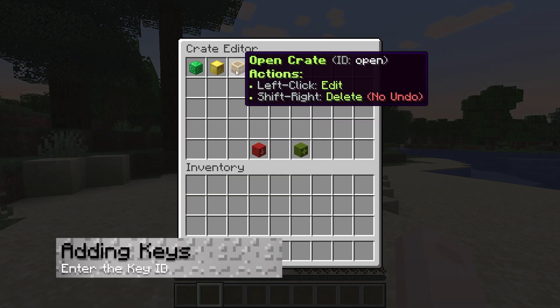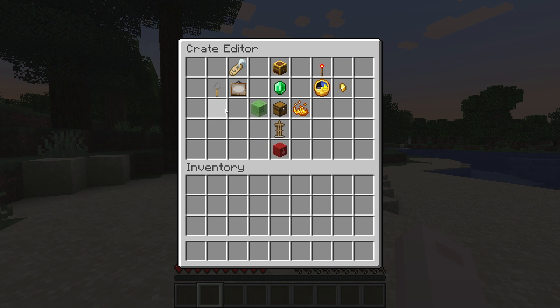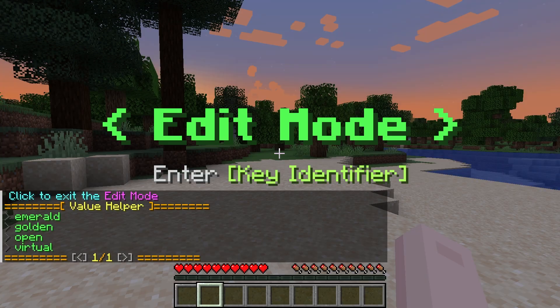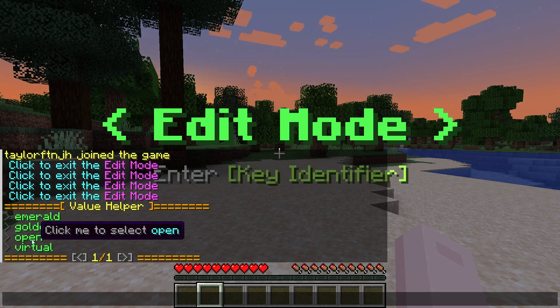With your key created, you can now add it to your crate for use. Enter the options menu for your crate and then click the keys option. From here, enter the ID for your key, or select one of the suggested values in the chat.